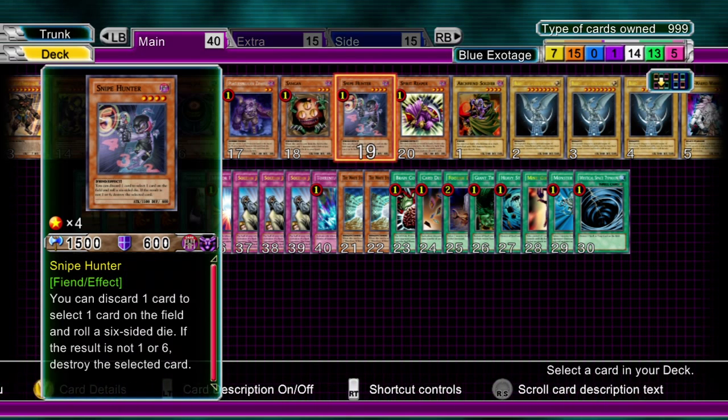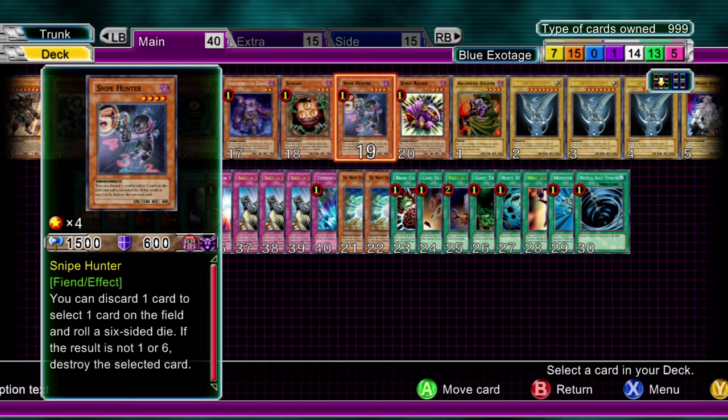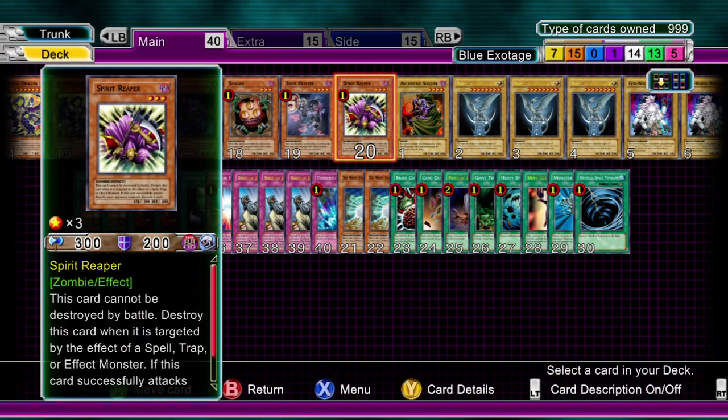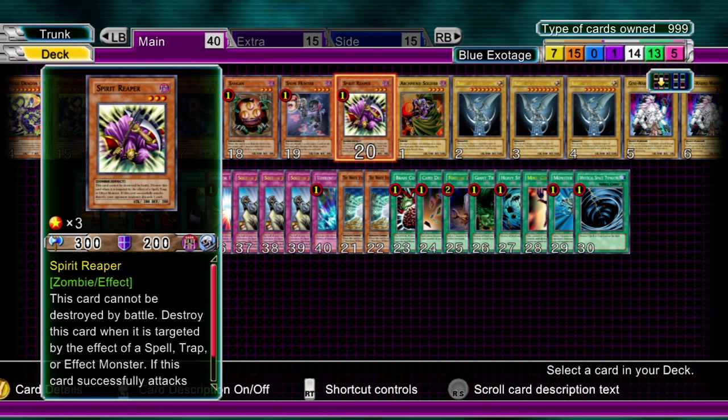Snipe Hunter's effect will be used for either Plague Spreader Zombie or the White Stone of Legend, and then you get another card in your hand - Blue Eyes White Dragon. It's a combination of using destroying effects and refreshing your hand to what you want. When people see Snipe Hunter, they think it's just there to destroy and it's all luck-based. But this one's actually got a good use in this deck. One Spirit Reaper - it can be debatable, but depending on your hand, it can save you. Definitely have one of these.